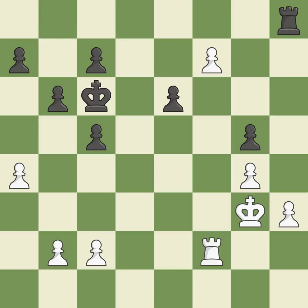A passed pawn can attempt to advance while being defended by a rook placed behind it.